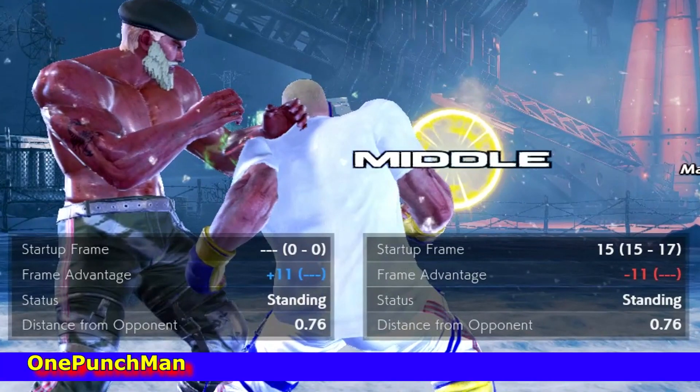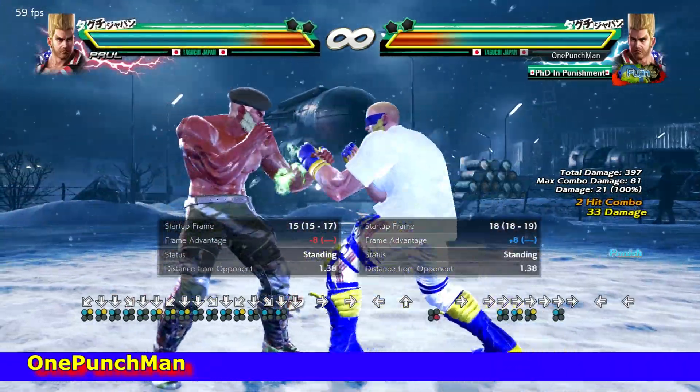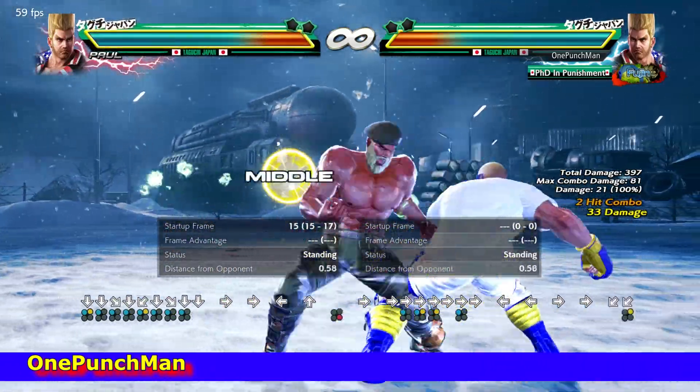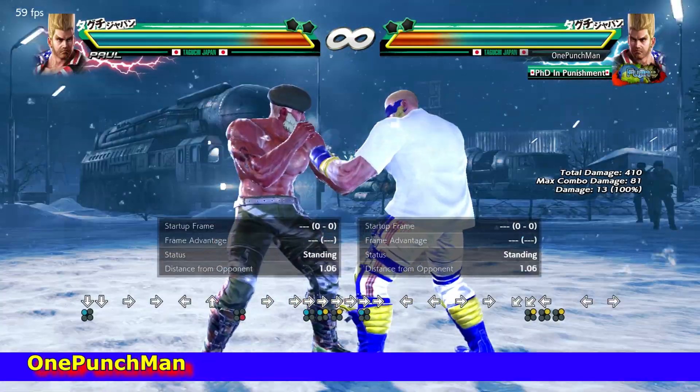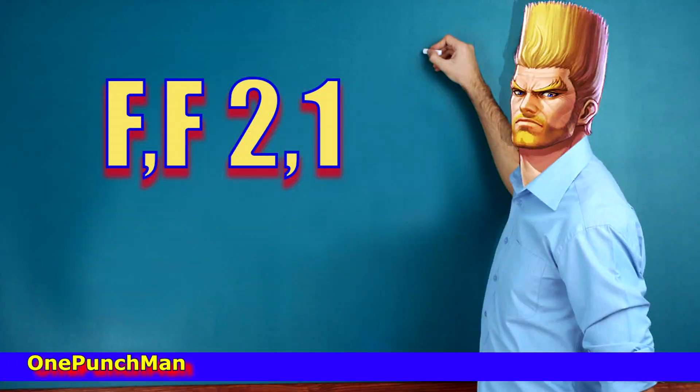On hit, double forward 2 is only minus 11, but if you cancel then it is minus 21 and can easily be punished by launchers. But if you do it correctly then it will work, as I explained in the double forward 2,1 guide.